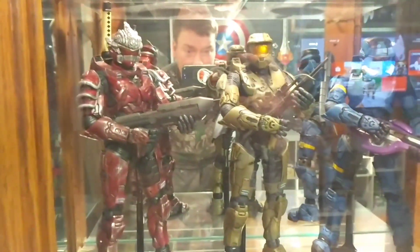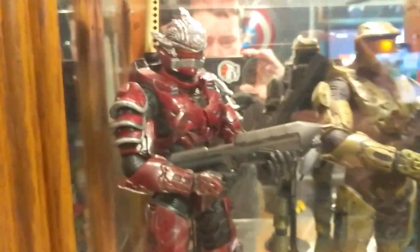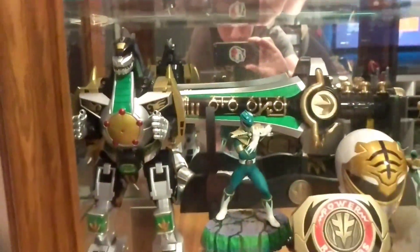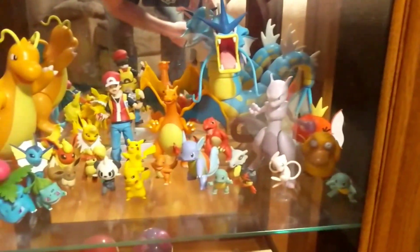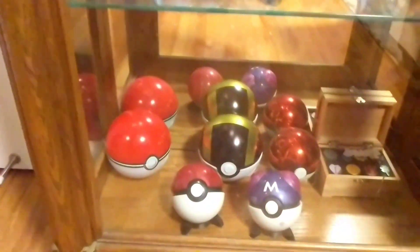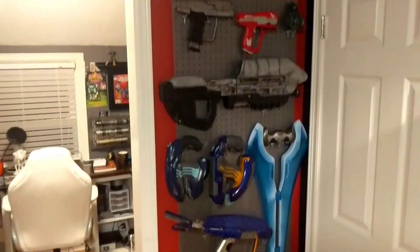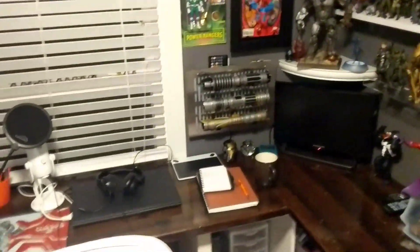Got some 12-inch McFarlane Halo figures. This is a custom Hayabusa that I made myself. Green Ranger, White Ranger stuff down there, Dragon Dagger in the background, Pokemon figures and Pokeballs and all that. I've got some Halo guns — I made the assault rifle right there — in the office where I record and write.